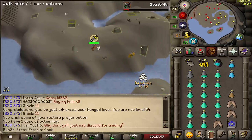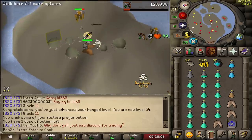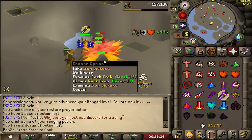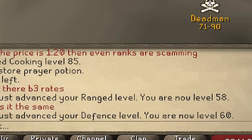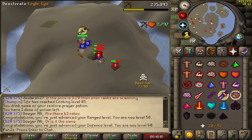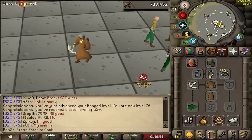We got another emblem for 1.5 million points. Now I want 70 range to go PKing with a magic shortbow and black dragonhide. I'm going to do some chinning at my secret spot — just hit these two hobgoblins, run back and forth, and we have our own safe little chinning spot. 60 defense coming in — this is actually really fast XP. Already at 58 ranged, just five more levels, and there is 65 ranged!